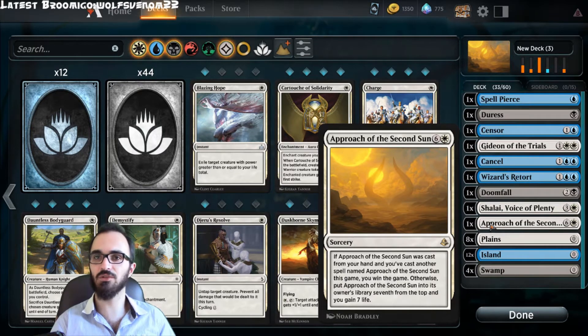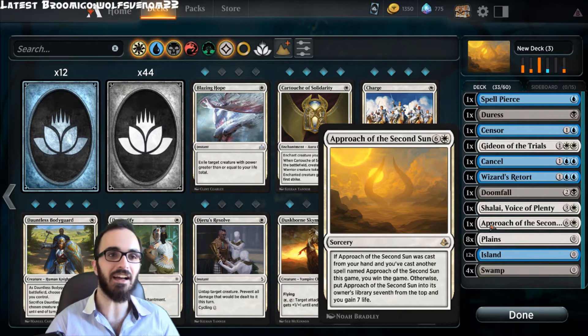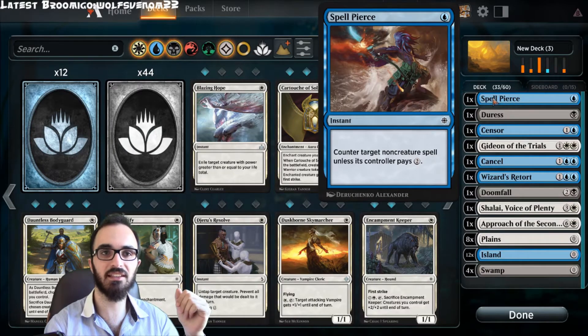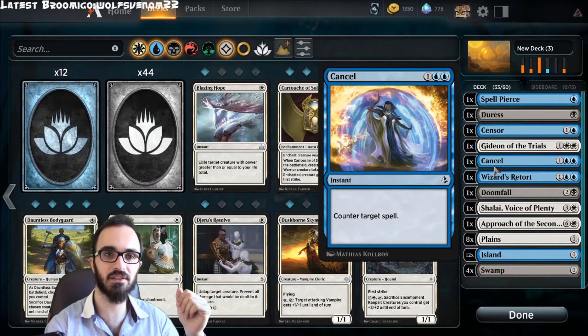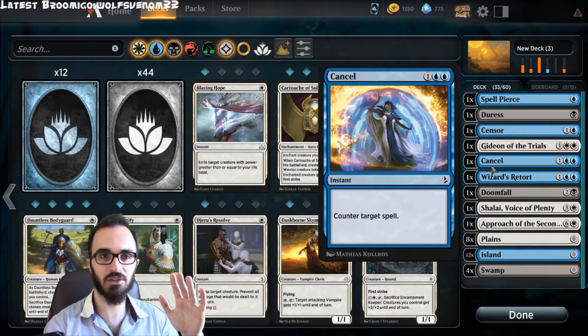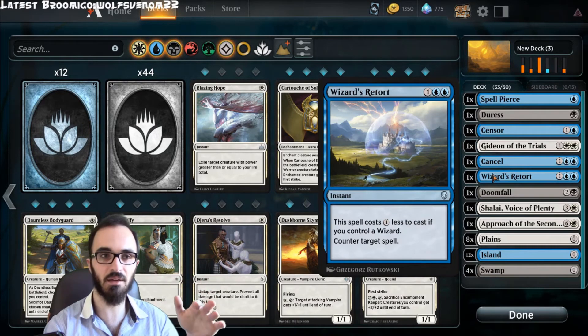Now I'll tell you what you can use to deal with this. Sadly, if you are in green it's really hard, and in white it's not the best — but if you are playing white, most likely you are already playing Approach, so you're okay. I'll start with the color that has the most options, which is possibly blue. Blue has a lot of counter spells: Censor, Spell Pierce, Cancel, Wizard's Retort, and a few others. These are the most common hard counters you'd use, because your opponent can't do anything about them unless they counter back.